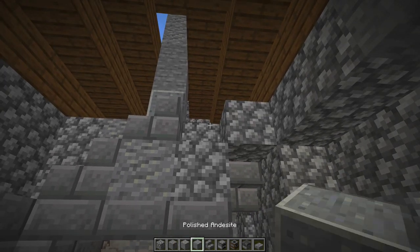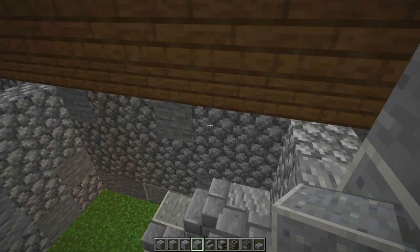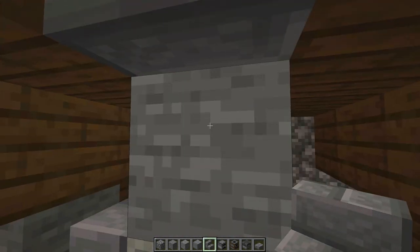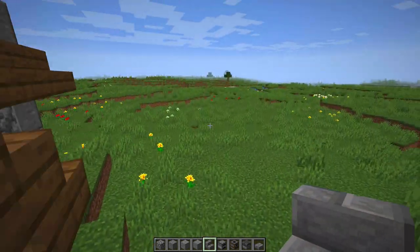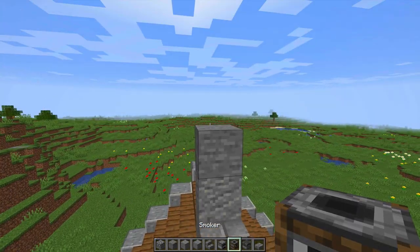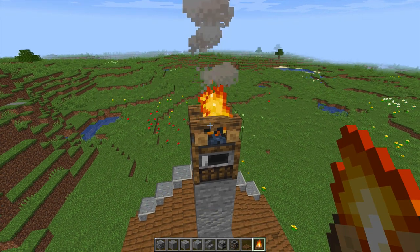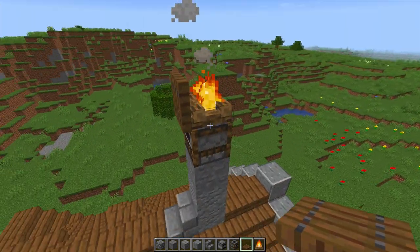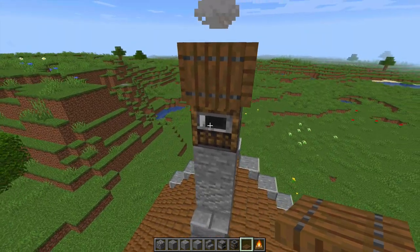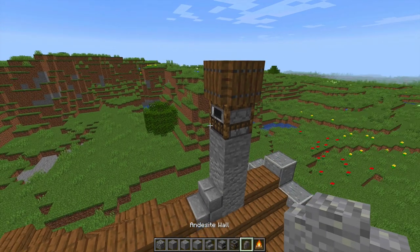For the fireplace we're going to be using a furnace, a smoker, and a blast furnace. Underneath we stick a campfire — that's what creates a little smoke in the room, as if we are feeding that fire and lighting up the cookers. Put one stair facing one way, one stair facing the other, and a half slab in the middle. Fill in the blocks above with a mixture of different blocks to complete the fireplace. On the outside, bring the chimney up and place a campfire with spruce trapdoors to create the smoking chimney effect. You can add a stone wall on top to make it look like a chimney grate.